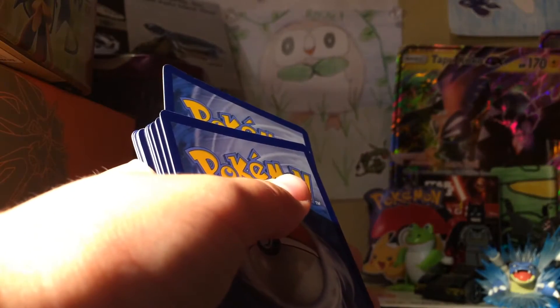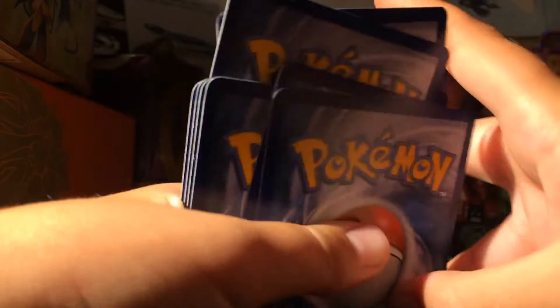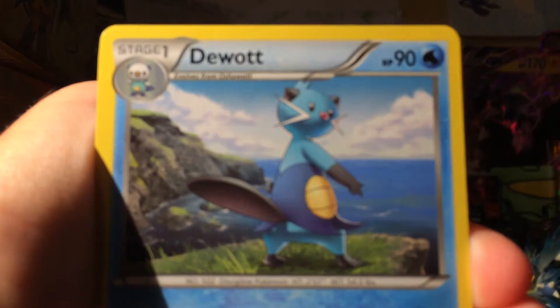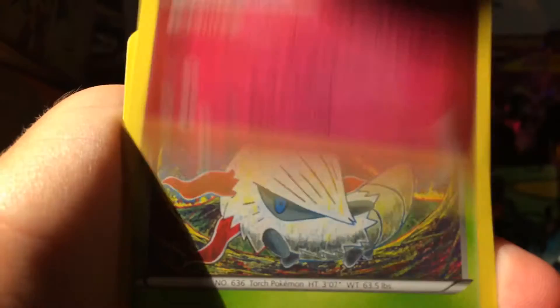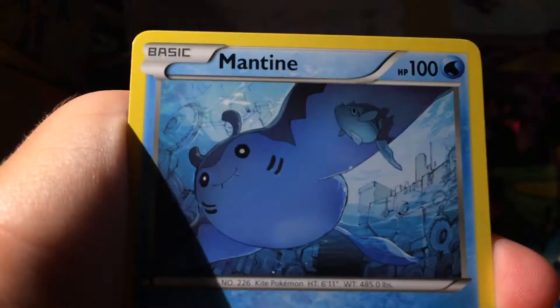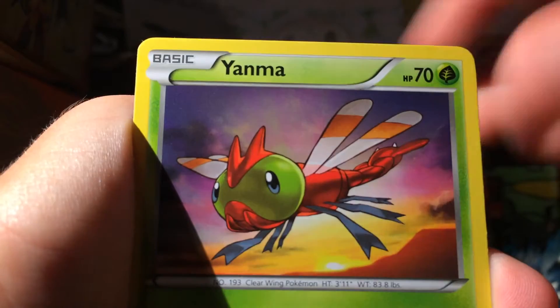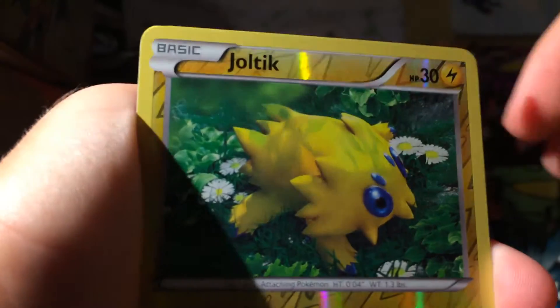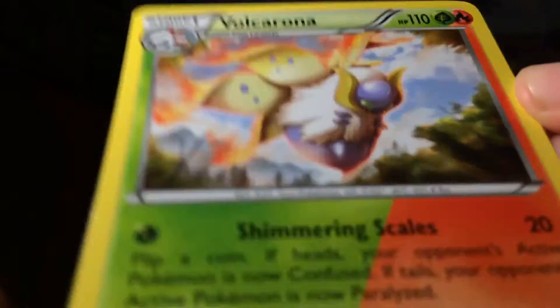Let me know what you think. We got Darmanitan, Swirlixm, Klefki, Bravest, Meowth. Marie - oh that's cool artwork - Yanma, Toxicroak reverse. Look at that, it's shiny! Oh, I'll take that, I'll take that. That's cool.